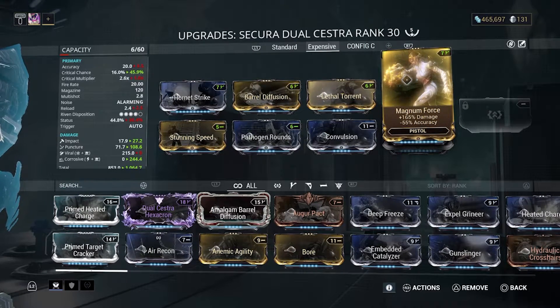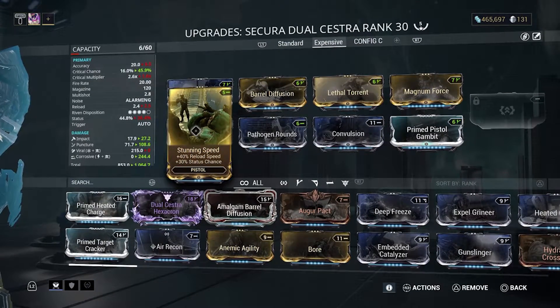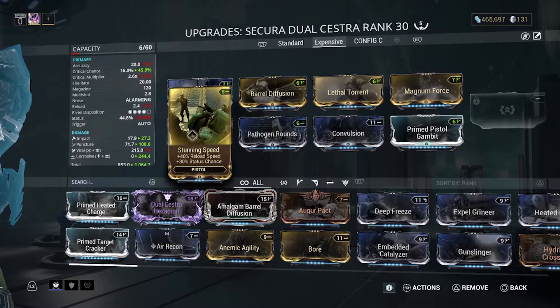For more clarity, details about the weapon and the key mods used will be in the description as always, just to give you a better description of everything. Next, we have Stunning Speed — this is a nightmare mod that you have to farm, sadly. But it gives you 40% reload speed and 30% more status chance, which is pretty good.